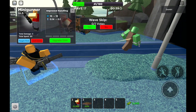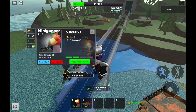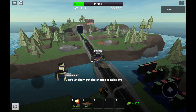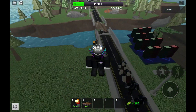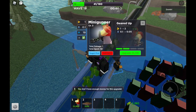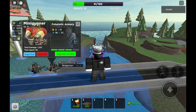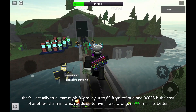I put these minigunners here for back support. When spawning or placing minigunners, just put them smart — put them in a smart place. I went full hypocrite mode, sorry. Anyway, you're going to want to spam level threes; level threes are better than level fours I think.